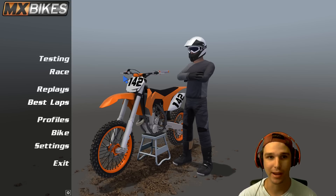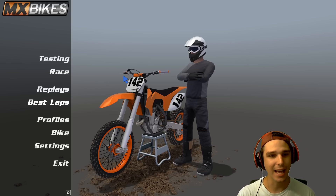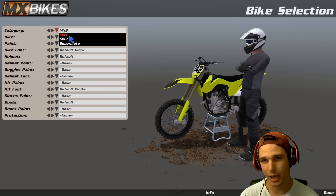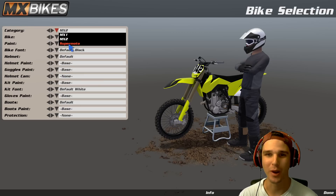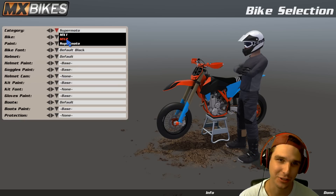As far as mods go, you still have to download those. I don't have any mods and this is actually the newest update as well — this is Beta 12. We're gonna check it out and see what the game comes with right out of the box. You can always add more mods later. As far as the game goes, you've got your MX1, MX2, and Supermoto. If you choose Supermoto, it'll throw those street tires right on the bike so you can ride some supermoto in the game, and there are a few supermoto tracks.